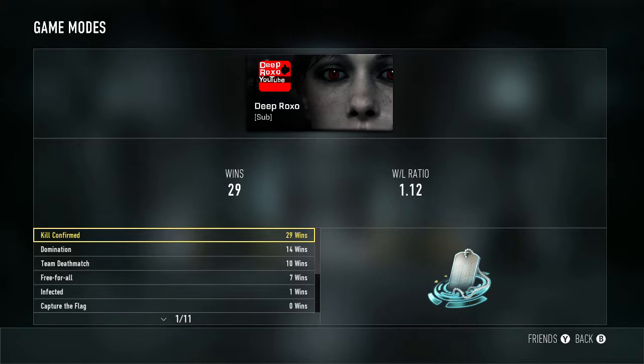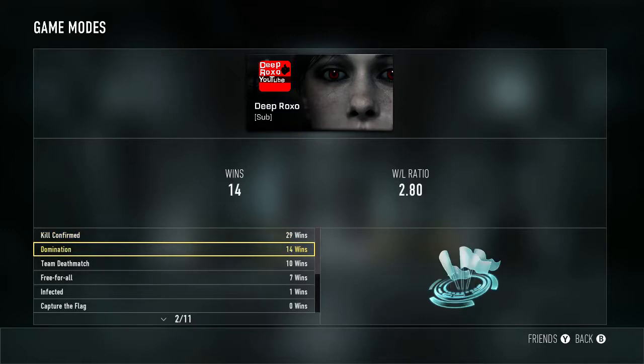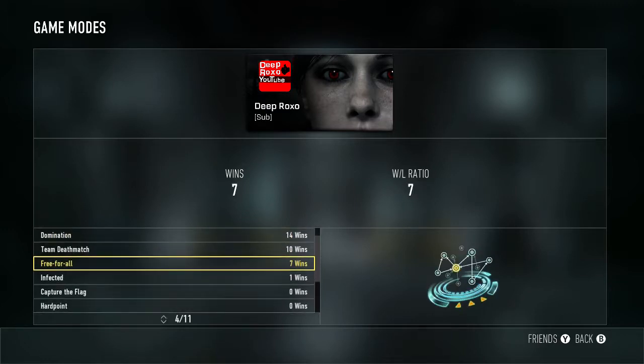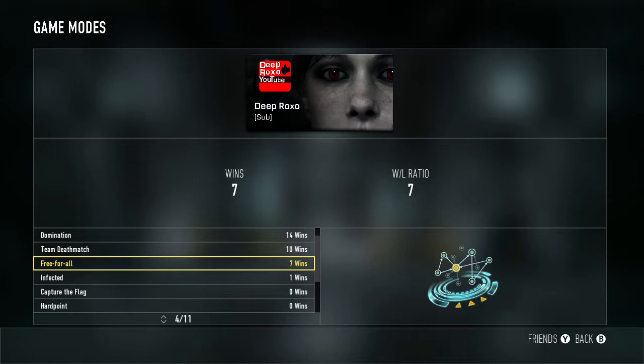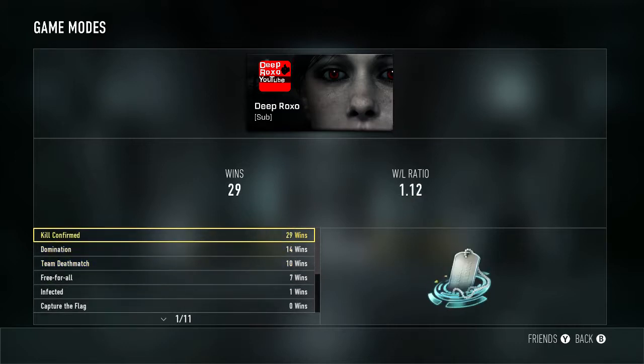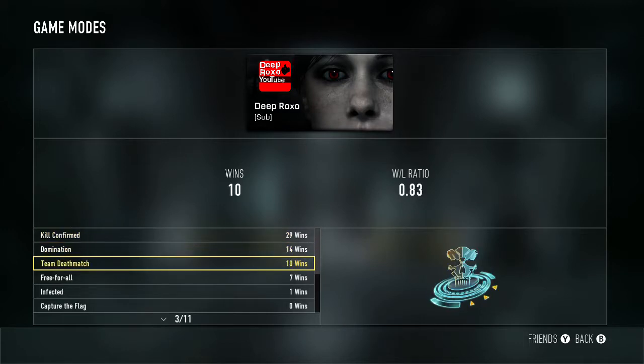For my game modes I have 29 entries. I usually just pick up Kill Confirmed because when it's double XP that's the easiest way to rank up — either that or Domination is what I usually play. I've been playing Free-for-All lately and I've been dominating in it, it's crazy how much I've been winning. So I play Kill Confirmed, Domination, Team Deathmatch, Free-for-All, and I played one game of Infected.